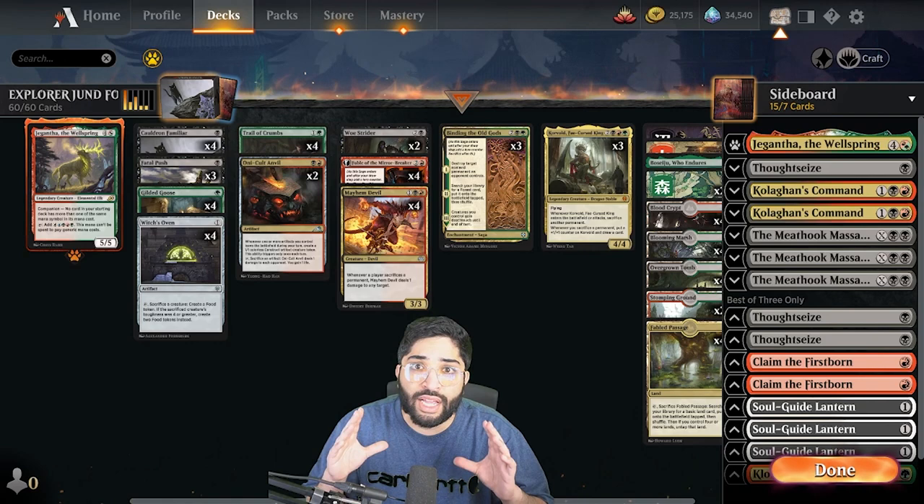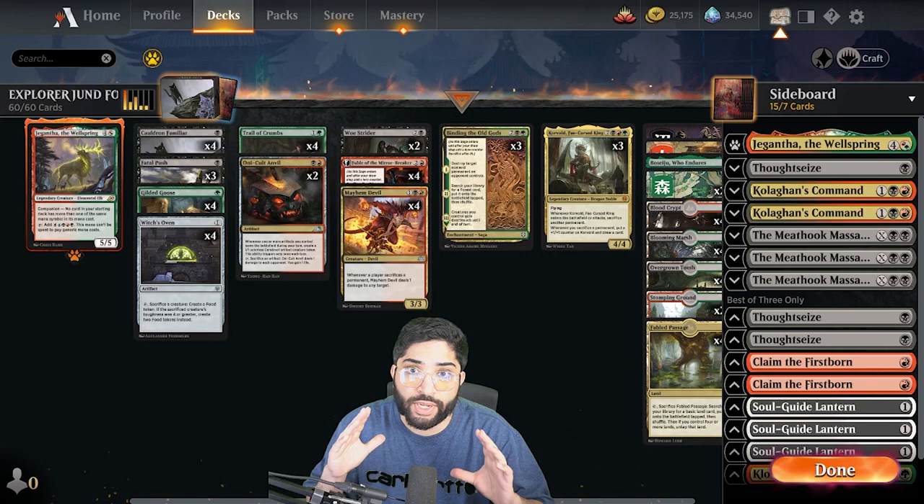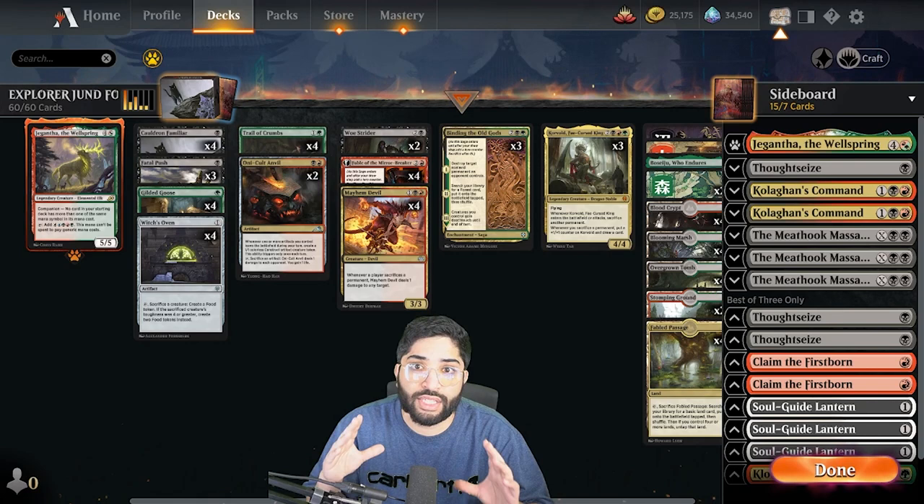Lastly, the reason we have Meat Hook is because it's a phenomenal card, but it does not pair well with Giganta. So I think it's a powerful sideboard option because Giganta is still worth it.